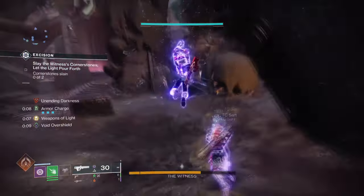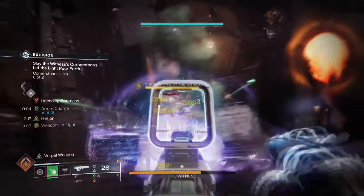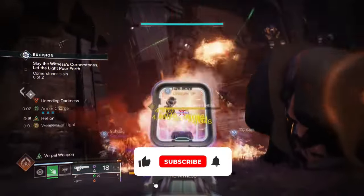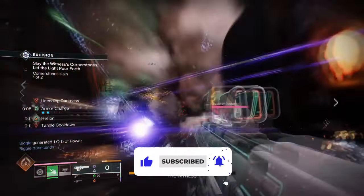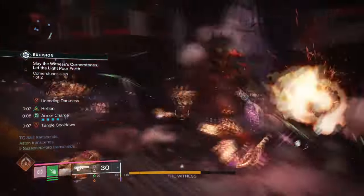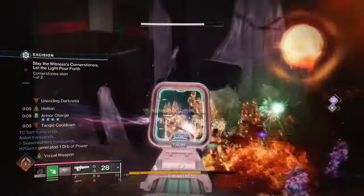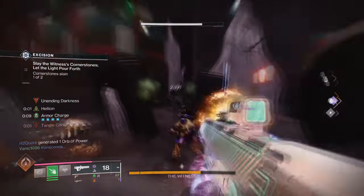Hello everyone, it's good to see you all back. Today I want to show off an incredibly powerful prismatic warlock build that focuses on fast speed to energy regeneration no matter where you are. It's a unique build that can be flexible in whatever content you have in mind, and it's so easy to use that I would recommend New Light players to give this build a try the moment they unlock the prismatic form, as it's just that crazy good.